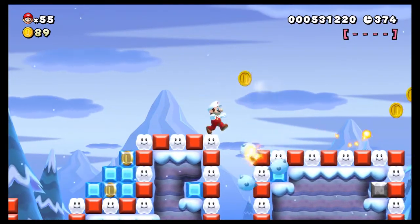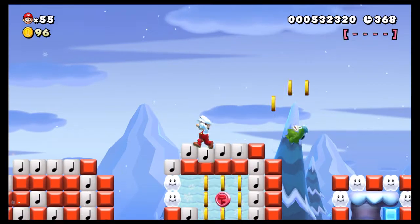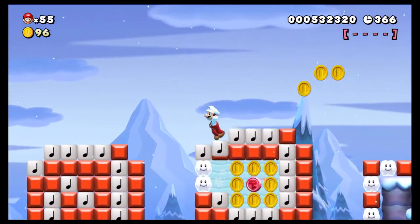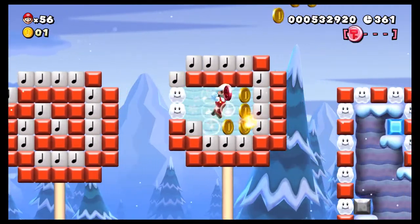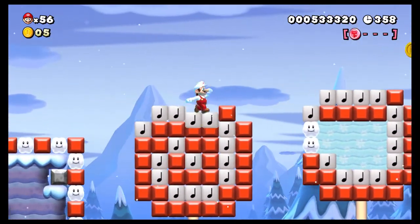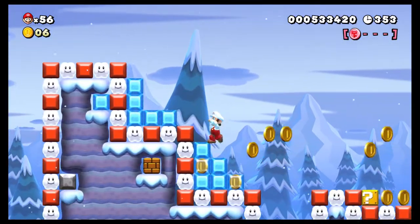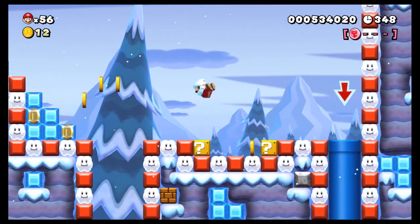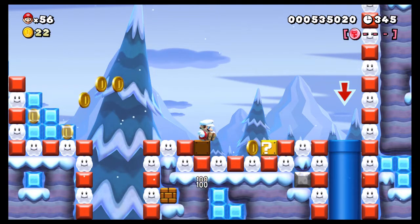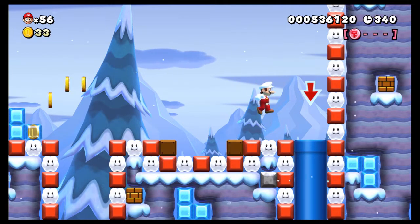Maybe if I kill the spike first? At least then I don't have to worry about his stupid snowballs. Don't ask me how I did that, cause I have no idea. But we got the red coin at least. Let's just grab these, might as well, we're here. This world is really full of coins, so it's really not that hard to get extra lives from a hundred coins.